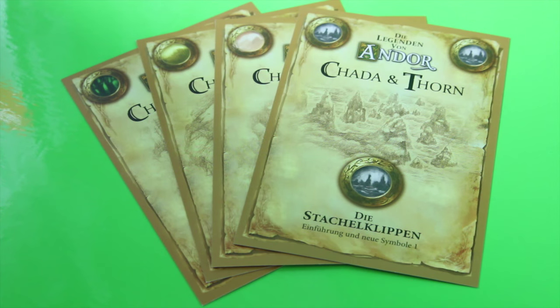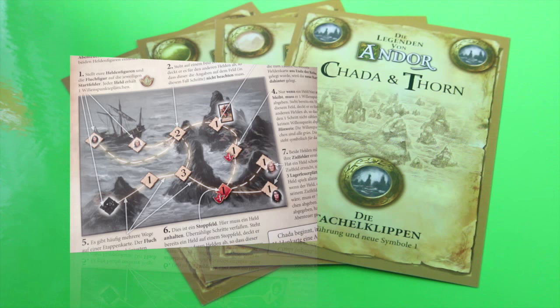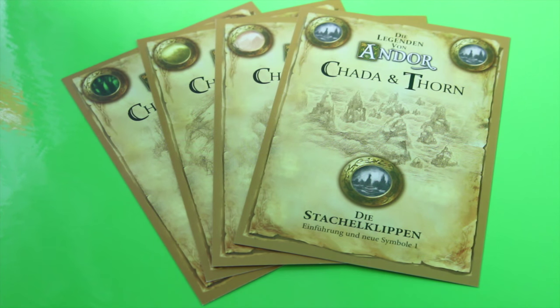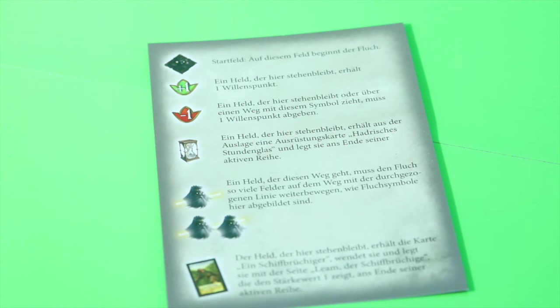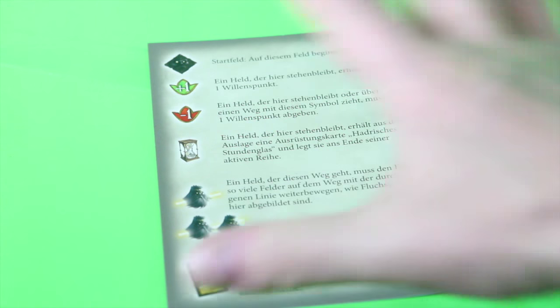Andor remains a cooperative system and the new designer kept faith to the legend system. Chada and Thorn comes with four legends and an additional mini legend printed in the rulebook to get you accustomed with the basic mechanics. Each scenario comes with six to ten scenario cards. Andor stays true to itself by keeping the time to learn the game to a minimum — only around three to four small pages to start.